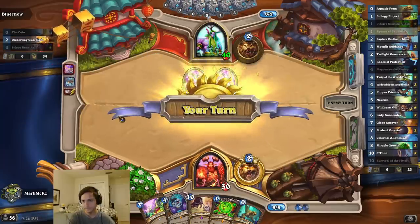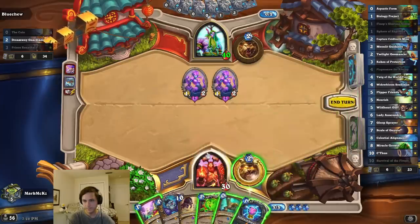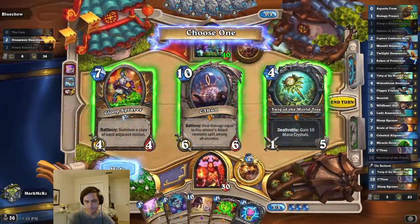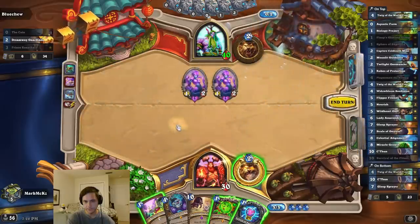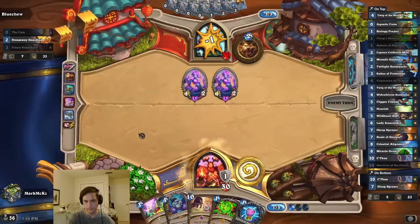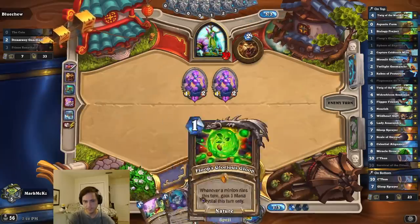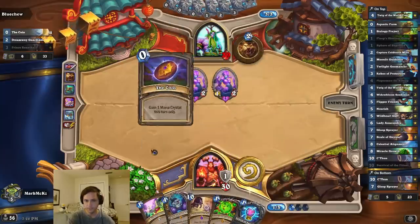That's a good sign. Do I just play it? I think I'm going to take the Twig. I can get C'thun other ways, so that's fine. I wish I had something better to ramp into. I want to just play this, but it just gives him the advantage — I have nothing in my hand worthwhile.